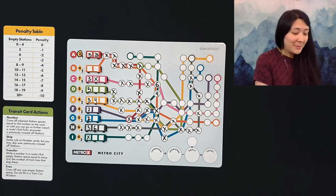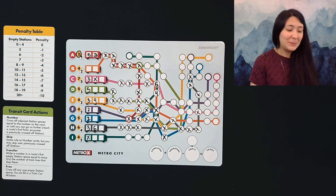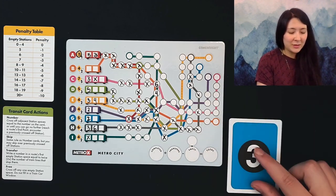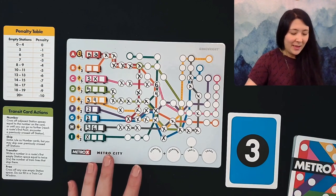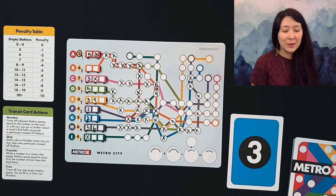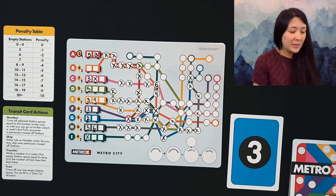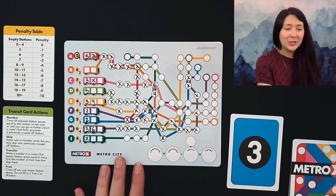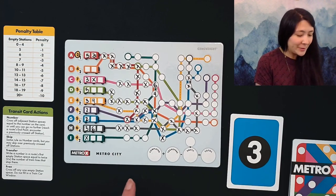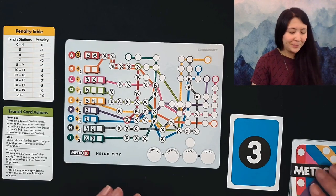The base game comes with the double-sided board of metro city and tube town, which have different routes that interact in interesting ways from game to game. This game is also available as a free print and play — I'll put a link in the description for the Board Game Geek files. We're starting our next round with a three again. Even without a printer, you could use a deck of cards with numbers as a placeholder and fill out the board digitally on a tablet. We'll put this three on our teal line to cross out those three spaces.